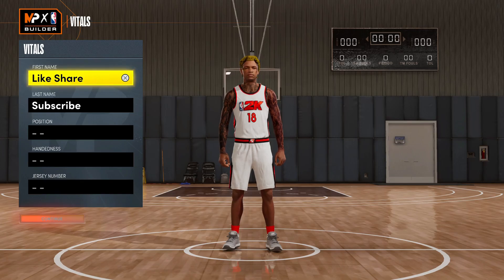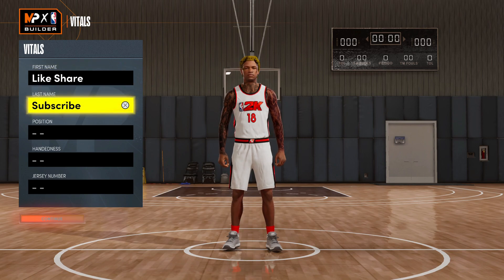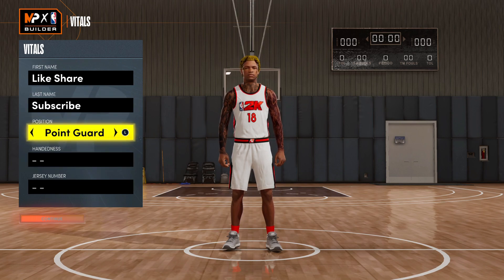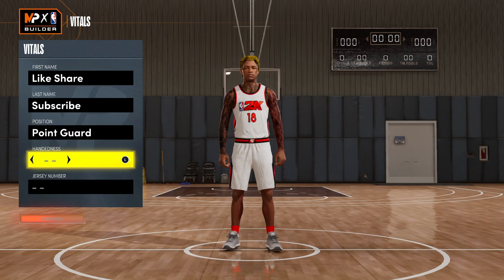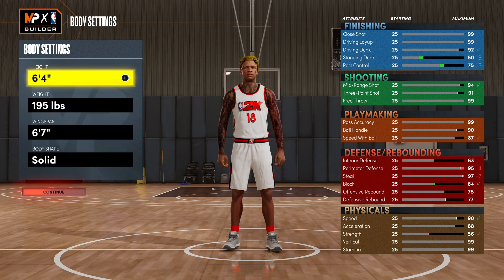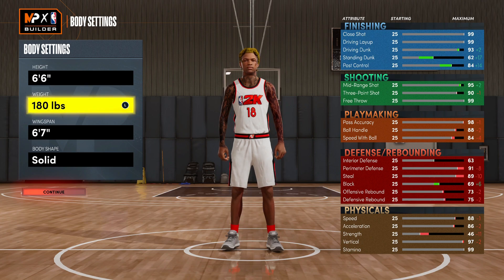What's good YouTube, I got a pure scoring machine build and this build is really unguardable, especially with the shooting. We're gonna get right into it — don't forget to hit that like button and subscribe. We're going in at the point guard, but you can go at the shooting guard position if you already got a PG on your squad. We're gonna go six-six, take your weight all the way down to 180.